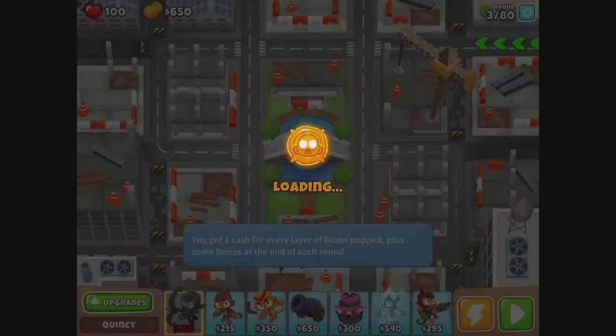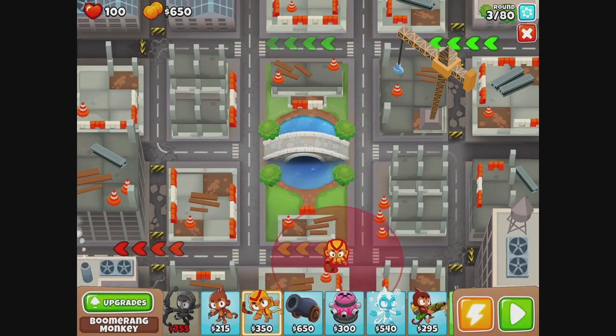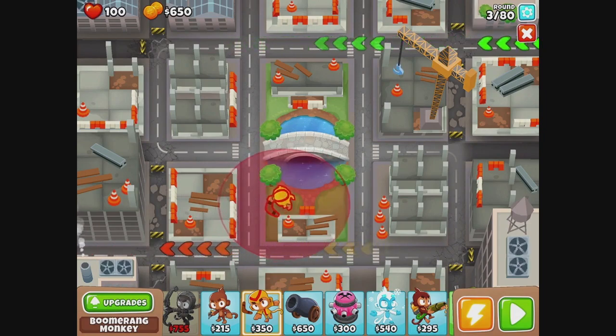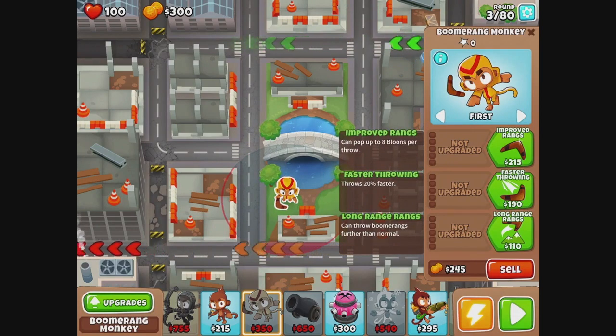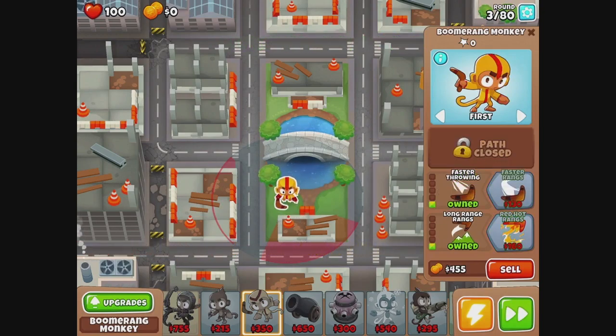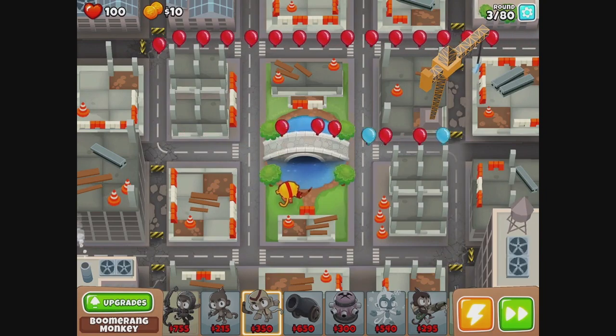So the boomerang monkey did work, but it wasn't quite hitting everything super well. I think it would be best to start this level — we definitely went long range and we went faster throwing. I don't think this is going to go well, but we're going to try.